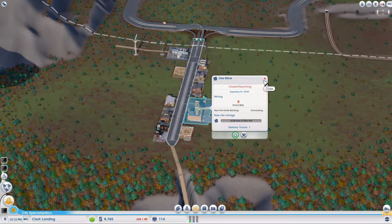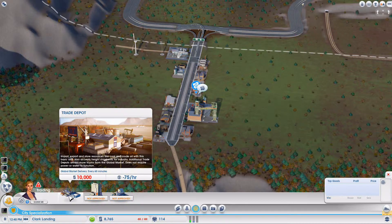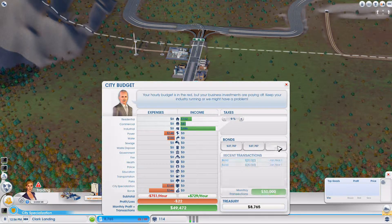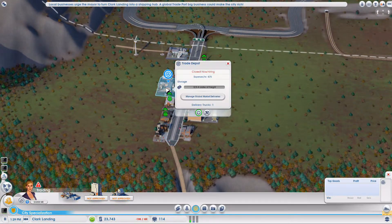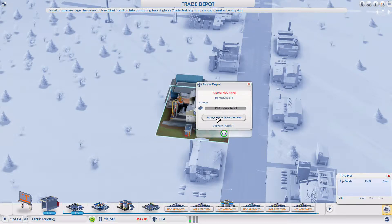Let's speed it up and see what other problems we have. It says we need a trade depot — that's actually a good thing to have. So we are gonna get one, and I'm gonna make it so we actually export.